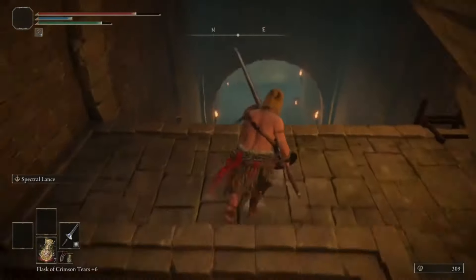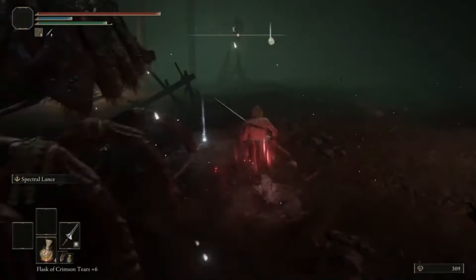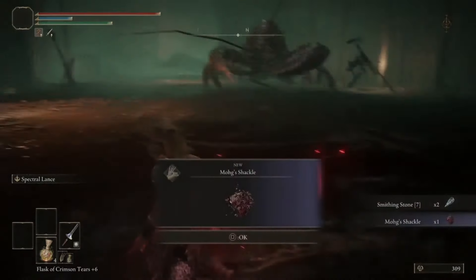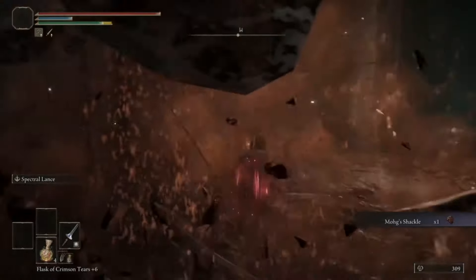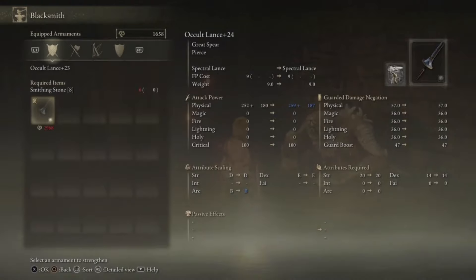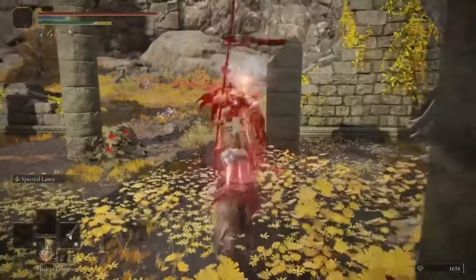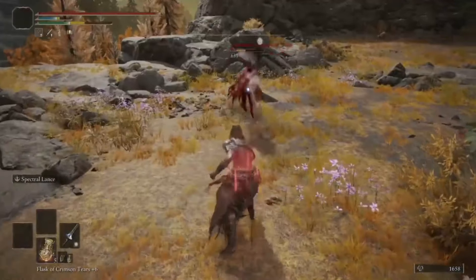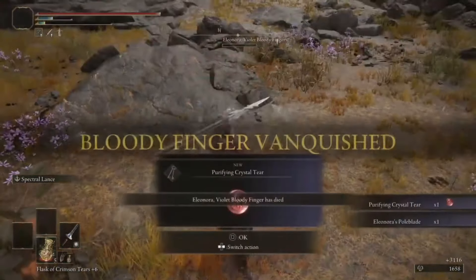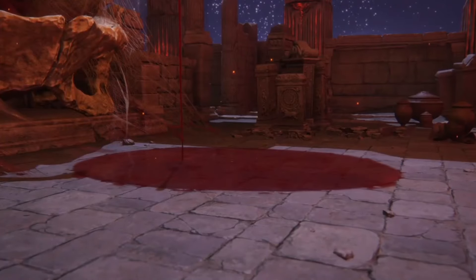For now let's skip the capital and go straight to the sewers, where we can gather precious upgrade stones as well as Mohg's Shackle. After a few final upgrades and an invasion, we get the purifying crystal tear. It's Mohg time.